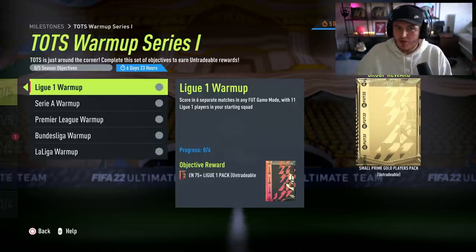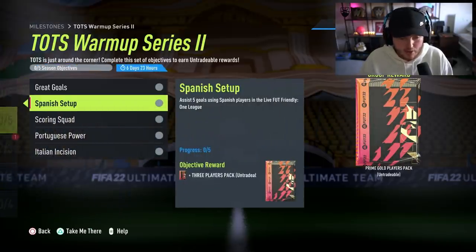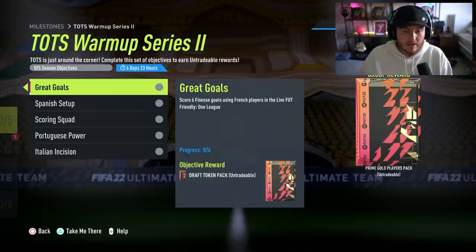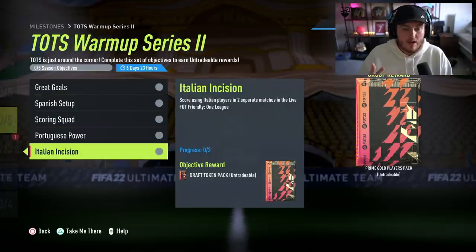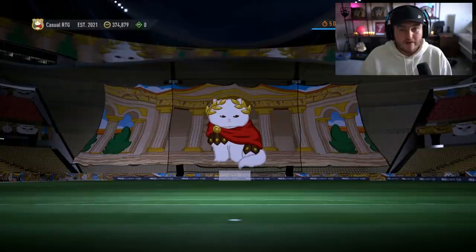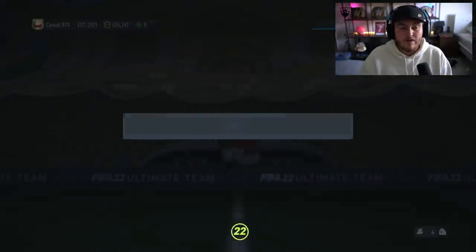Get your patch of Team of the Season as well as do your icon swaps — I think it's really cool. You can also get a draft token pack, an 81-plus 3-player pack, another draft token pack, an 83-plus attackers pack times 3, and another draft token pack for doing some more objectives. These are actually all in one league, so you can do all of these alongside icon swaps, which should come out on Monday. It should be very easy to do those objectives.